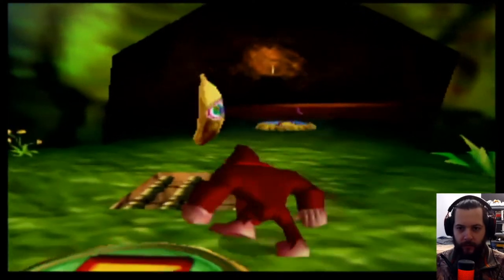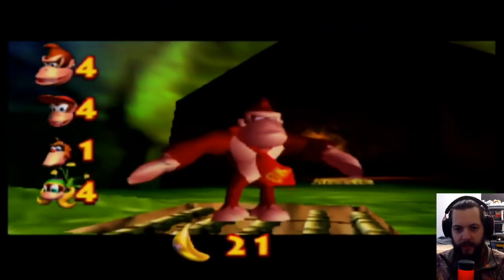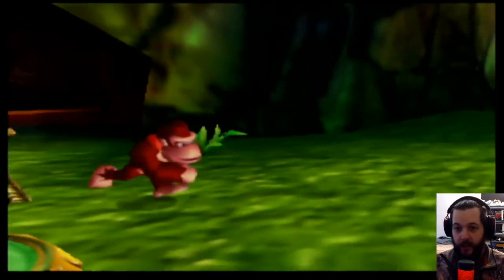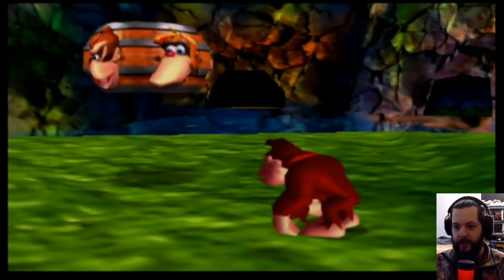So there you have it — that is four more gold bananas, one for each of the Kongs that we have unlocked so far, and again that's in Jungle Japes. That's what Rambi the Rhino is good for over there. Thanks for joining Stupid Cassidy Gaming — go ahead and smash that subscribe button, and ding the bell so you get all the notifications when we drop a new video. I hope you enjoyed the video — go ahead and like or dislike and comment below and tell us why. Have a great rest of the day.